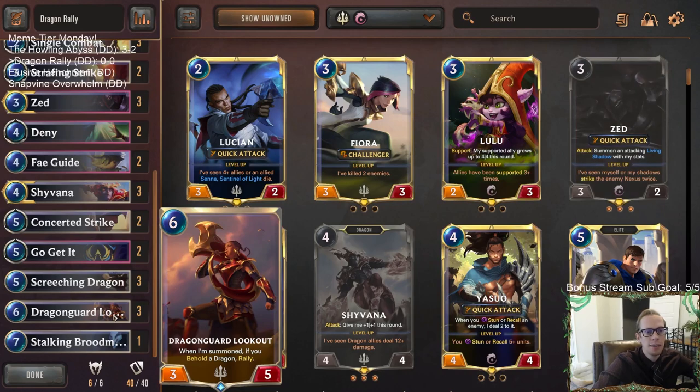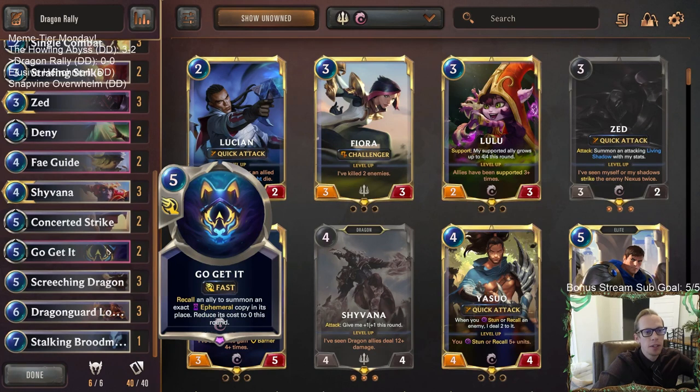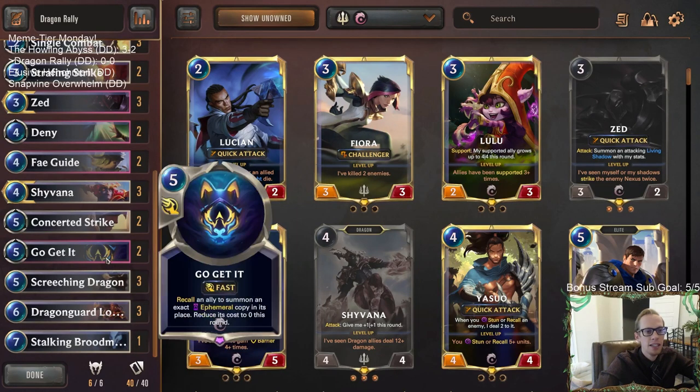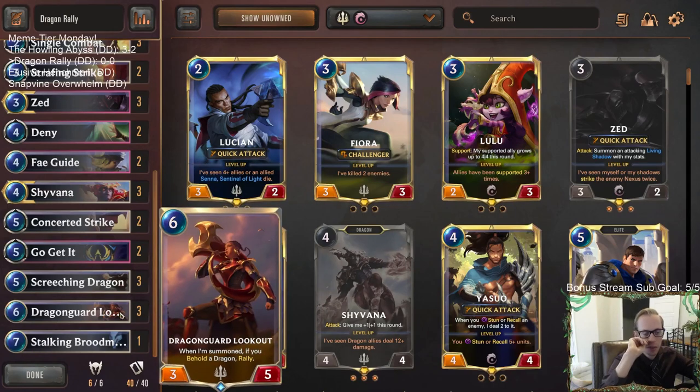Imagine if we have 10 mana and both Go Get Its - we could have five attacks in one turn. A regular attack, then Go Get It with the ephemeral copy for an additional attack, zero mana replay it for another, bounce again with Go Get It for another, zero mana replay it for one more. Five attacks in one turn - I don't know why they wouldn't be dead by then, but that's something we could have which would be pretty crazy.